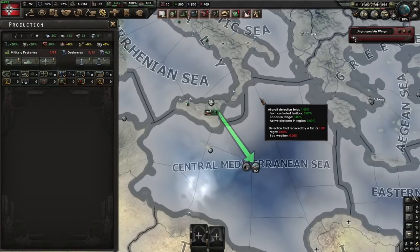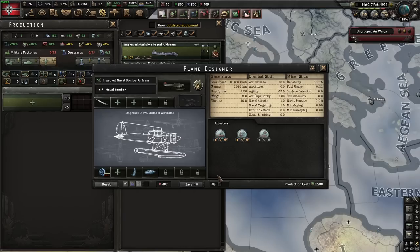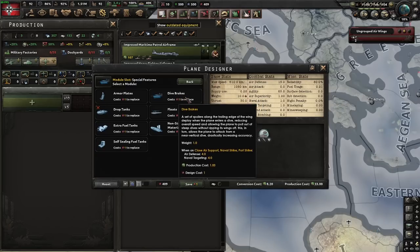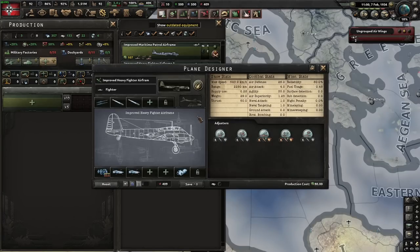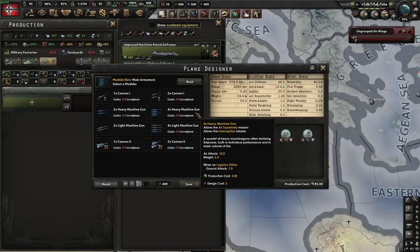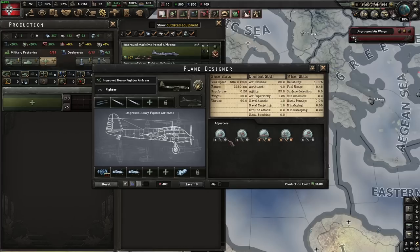I've got a decent little test just to prove my point. We're using this single naval bomber — it has lots of agility, 13 naval attack, 6 naval targeting. I'm intentionally not using dive brakes so that we have the same naval targeting. Then I've got this improved heavy fighter. You can't make a medium airframe that is a naval bomber; you have to make it either a tactical bomber or a heavy fighter. I'm choosing the heavy fighter because it's cheaper, putting the cheapest gun on it — two light machine guns — giving us 25 naval attack, 6 naval targeting. So about double naval attack, same naval targeting, but half the agility.